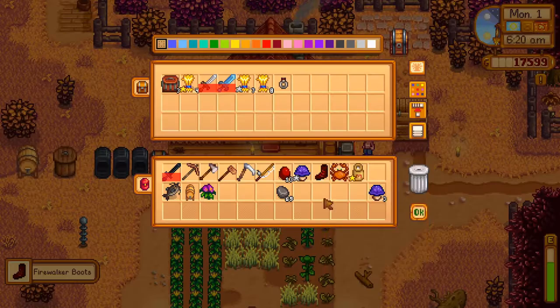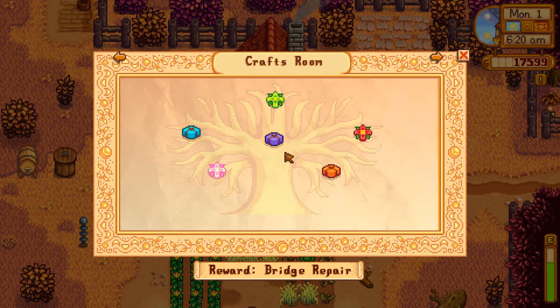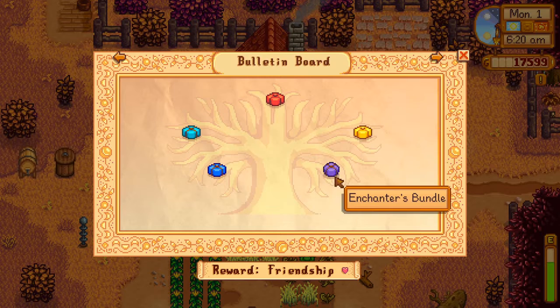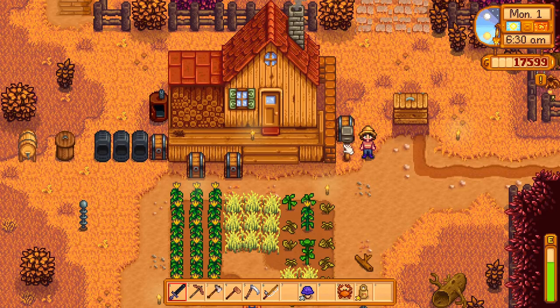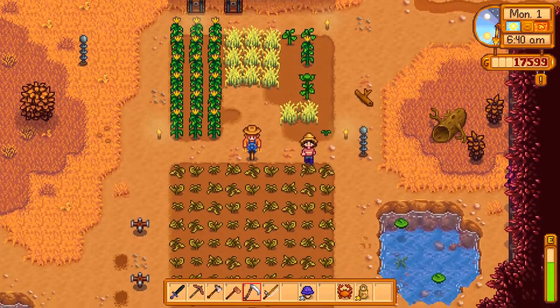Let's put these boots where they belong and sort our inventory out. What a mess. How many of these purple mushrooms need to go in the community center? I'm pretty sure there's one that goes in the craft room — yep, one for the craft room. Okay so two purple mushrooms. Well, I think the first thing we've got to do is get rid of all these dead crops because, you know, they're dead.